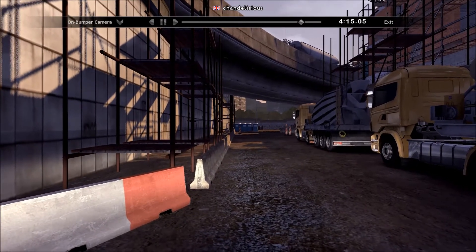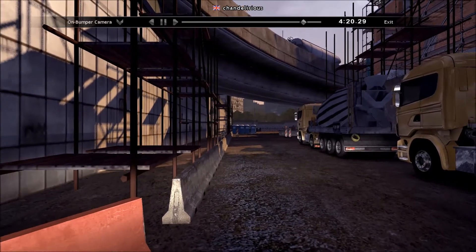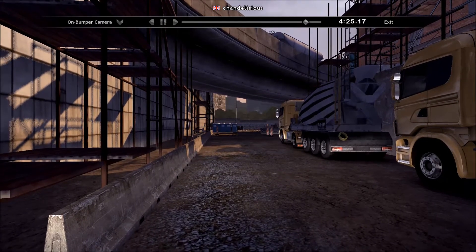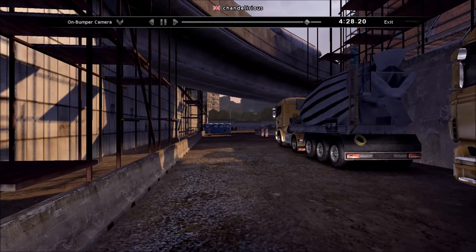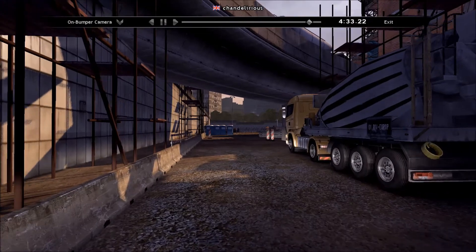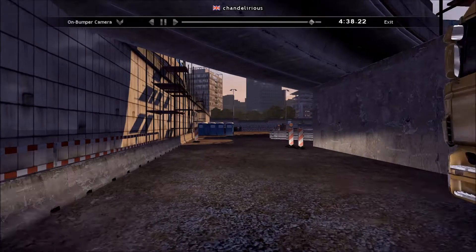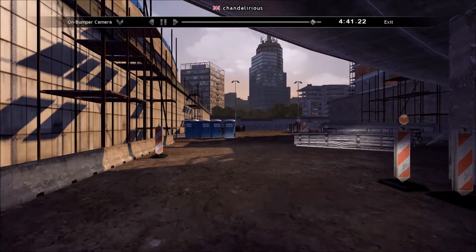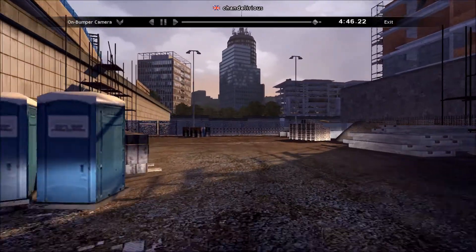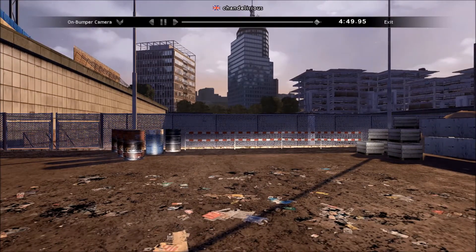We're pretty much through at this stage. We'll just need to go to the right a little bit so that we don't hit that barrier — it'd be a crying shame if we got penalised now after we've manoeuvred so well to get through there. A little burst of speed shows that we're through. Make sure you don't clip those loos or anybody in them. And cross the finish line for 500 points, just like that.